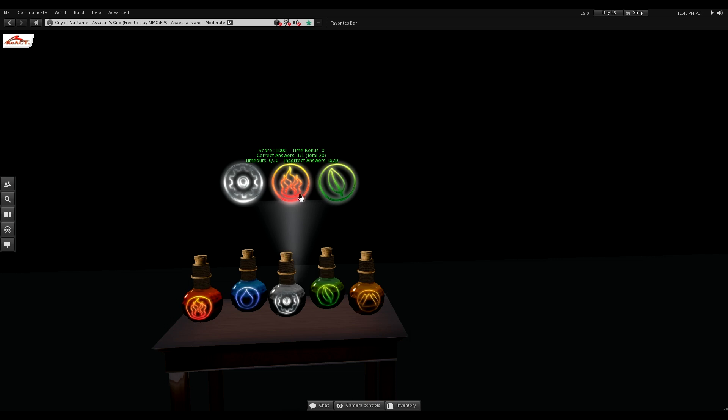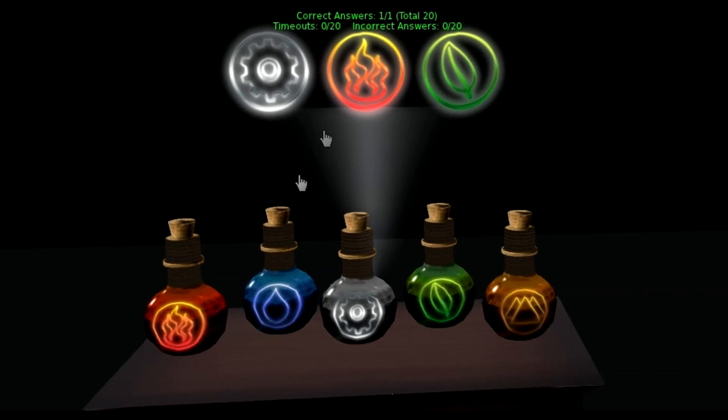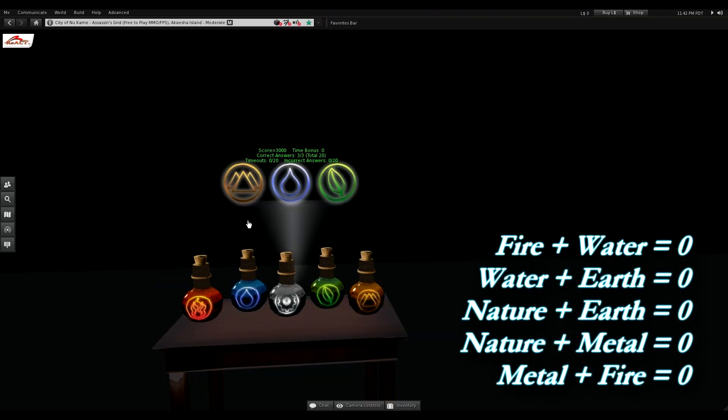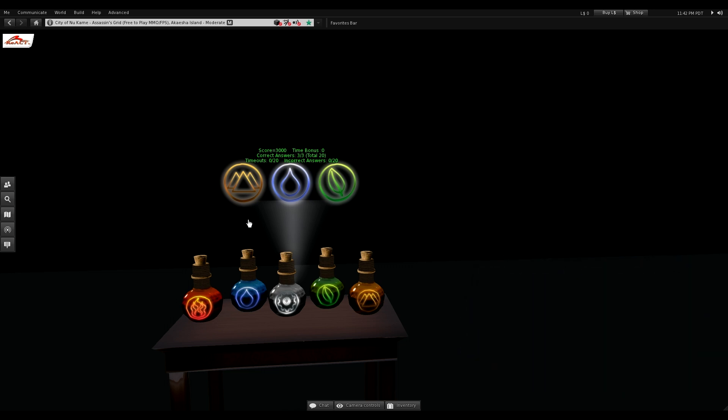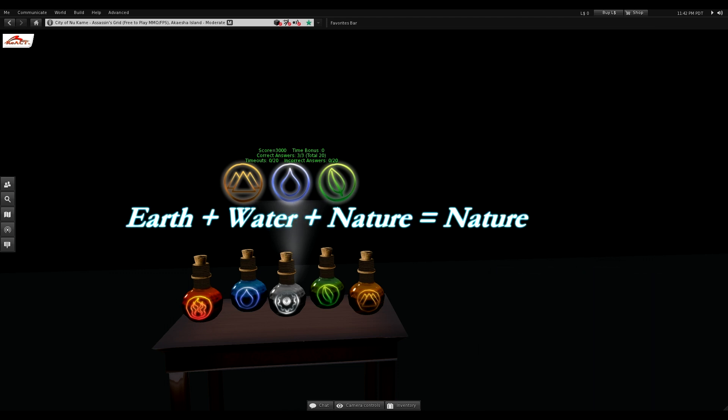Now I'm presented with Metal, Fire, and Nature. According to the list of reactions, Metal and Nature is a faster reaction than Metal and Fire, so the answer is going to be Fire. This next one is a tricky one — you will notice in your list that there is both Earth and Water and Earth and Nature, so make sure you remember which reaction is faster. As you can see, Earth and Water is faster than Earth and Nature, so the answer will be Nature.